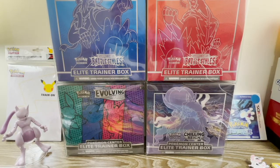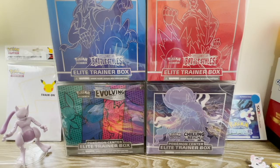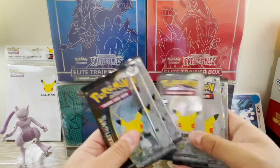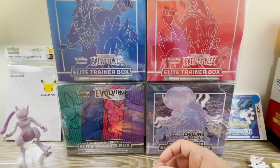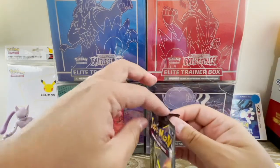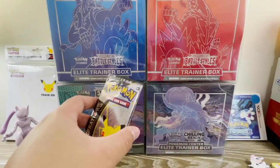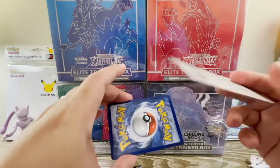Moving on to the main event for this particular box. We do have other Celebrations products we'll be opening — even though it's not the largest set, it has a lot of nostalgia and the artworks are just so beautiful. We'll be opening these six booster packs. Maybe we can pull Charizard, Blastoise, Venusaur, or maybe some Mega Rayquaza — who knows! As mentioned before, these packs only have four cards each, so just be careful opening them. Maybe we can get a secret rare gold Mew!